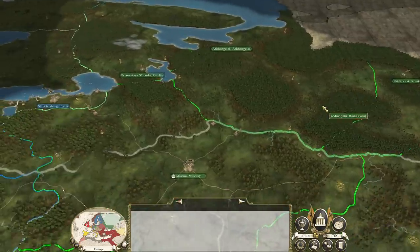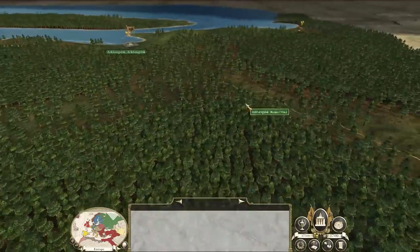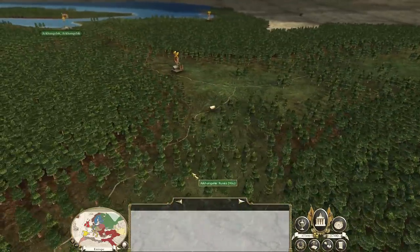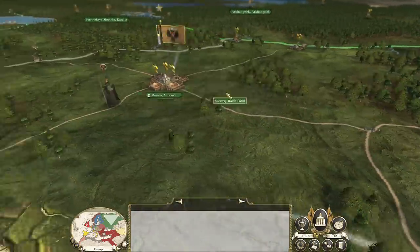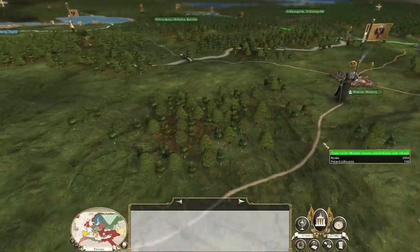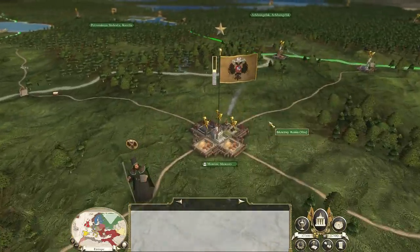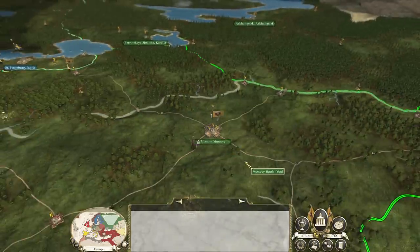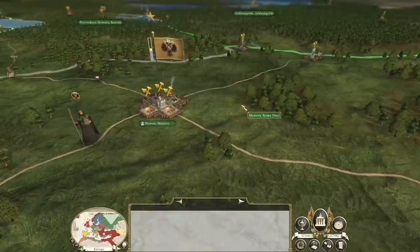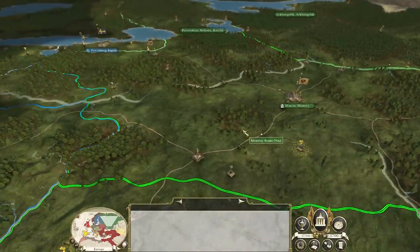Not a bad chunk of territory, but as you can see, our regions are really empty and spread out. We have long, winding roads and some very spread out settlements - it's going to be very hard to defend these large regions. Now, inside of your regions you do have capital cities, and this capital right here, Moscow, is not only the capital of this region of Muscovy, but also the capital of our nation - a very important area to hold.